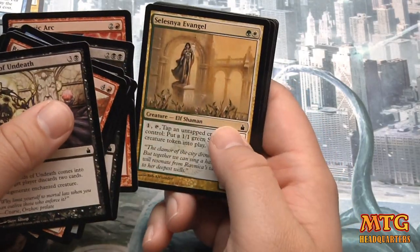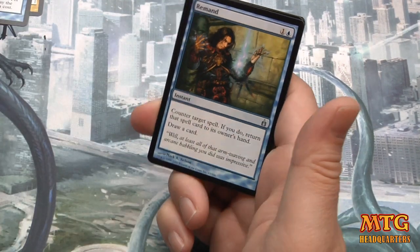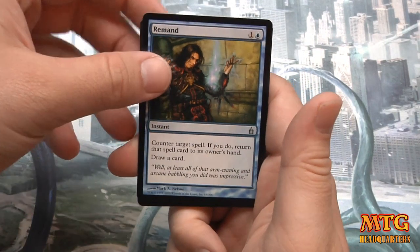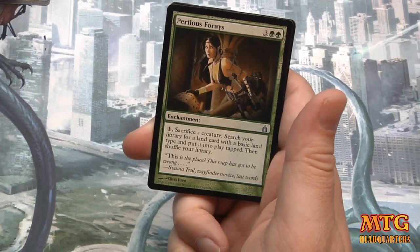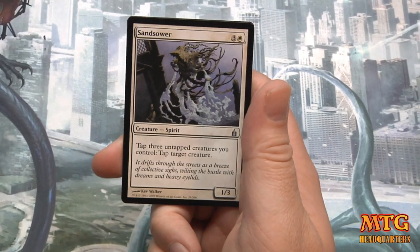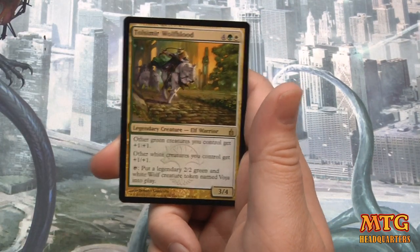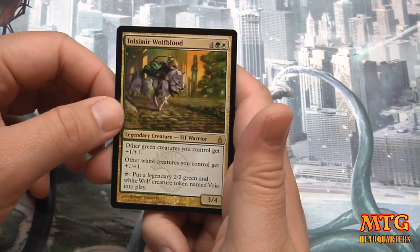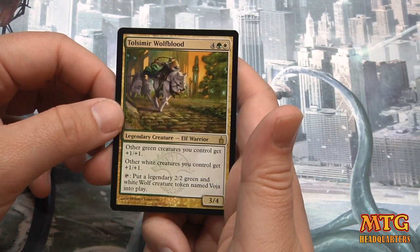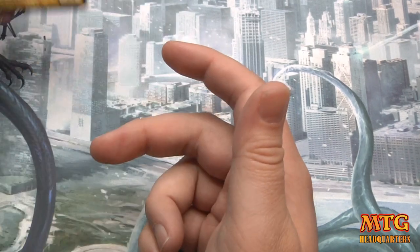Galvanic Arc. Compulsive Research. Remand — that's what I was looking for! It is uncommon — there we go, there's the first one. A couple bucks; it was worth quite a bit more before the reprint. I think that's probably the most expensive card we've pulled so far and it's an uncommon. Perilous Forays. Sand Sower. And Talismere Wolfblood, a six-drop three-four legendary elf warrior — other green and white creatures you control get plus one plus one, and tap to put a legendary two-two green and white wolf token named Voja into play.